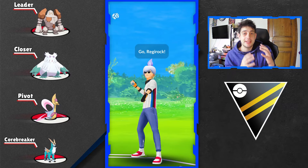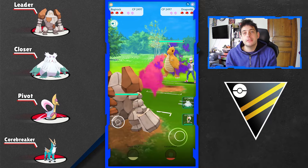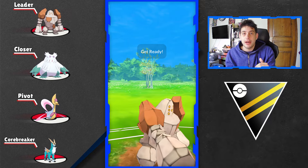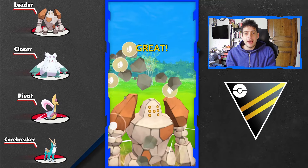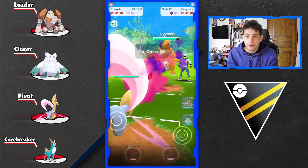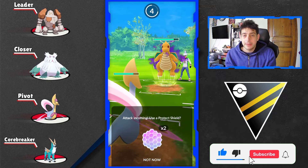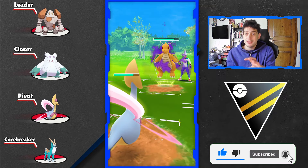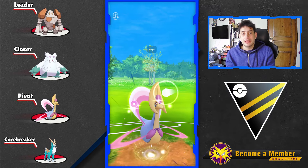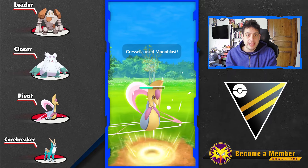Moving up next, we're meeting a team that uses two pretty good legendaries for Open Ultra League. We're using Regirock up in front, at the back Cresselia, and in between we're gonna fit in our newly Icy Wind Abomasnow in its shadow form. If you do not have a shadow form, feel free to use the regular one and you'll still be on the correct path, but I believe that as a closer with this team that already has decent bulk, the shadow Abomasnow will fit much better as a solid damage output.